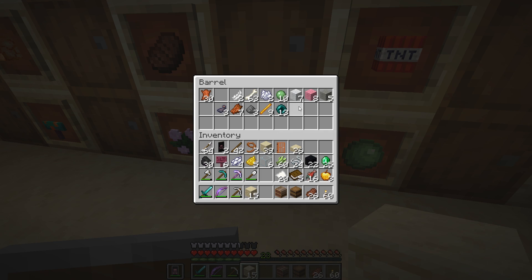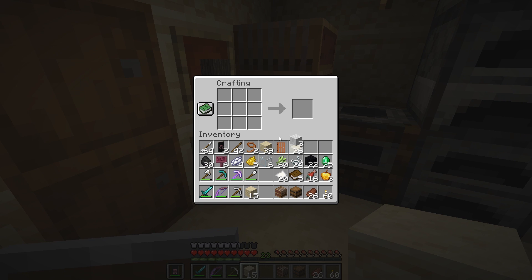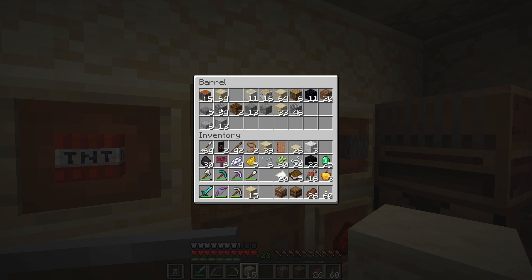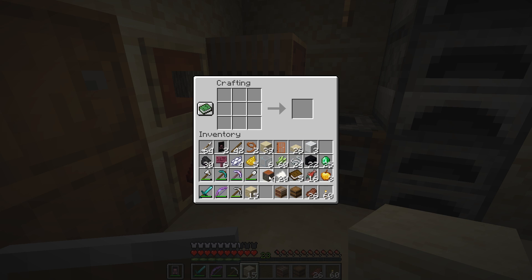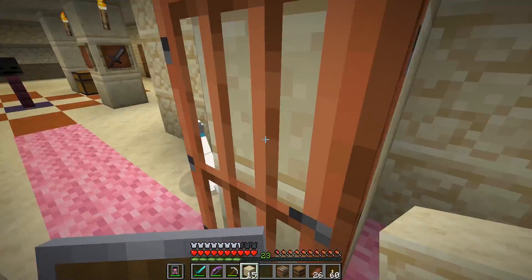A door would be nice, and we're probably gonna need to make a bed for Shep. Old Shep is gonna be our shepherd and he's going to love this little hut. Let me grab some wood — a little bit of acacia wood. Get this done: a little white bed, nothing too special. Let's go!